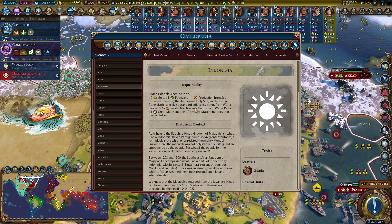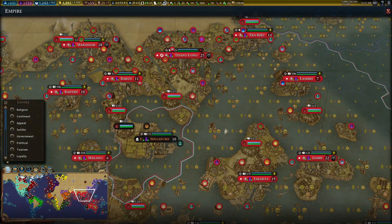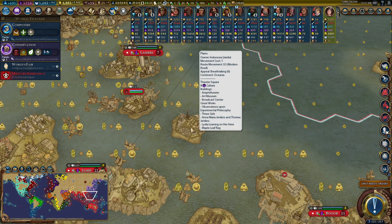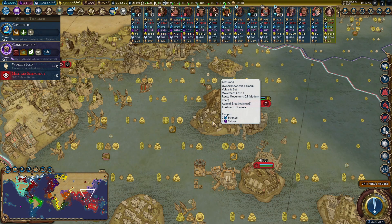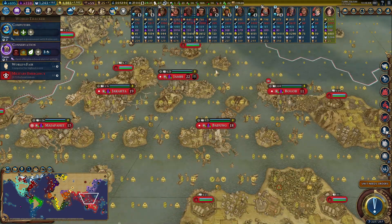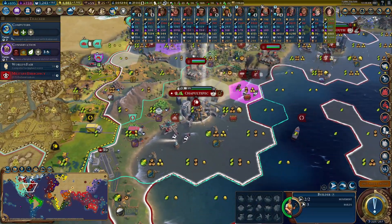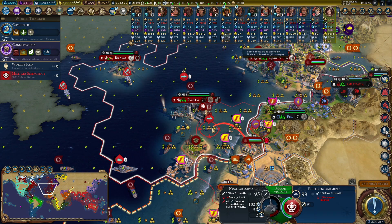Campuses, theater squares, holy sites, and industrial zones receive standard adjacency bonuses from water tiles — that's nuts. Coastal tiles gain health, faith, and housing. Coastal cities within nine tiles of the capital generate an influence point of return and an amenity. Harbor and water park buildings gain faith. Indonesia is incredibly powerful. Looking at their theater squares — a plus-eight theater square, and a campus with seven science. We've got to play a game with Indonesia using this mod.